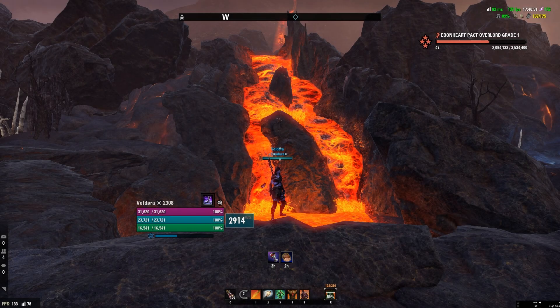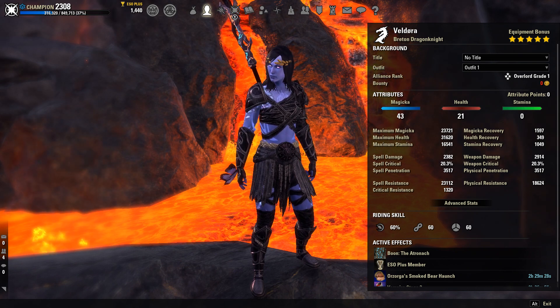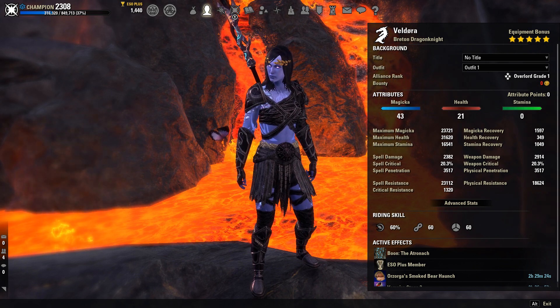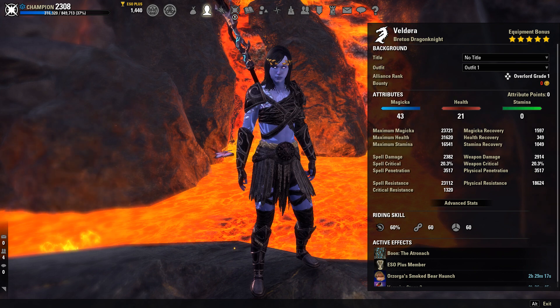All right guys, let's get started. First things first, we're going to look at our character sheet. We're going to be a Breton on this build because Breton, in my opinion, is the best race as far as Magic builds go. It is just absolutely amazing as far as the Magic Sustain goes with that reduced cost passive, so I really just like Breton overall for all Magic builds.